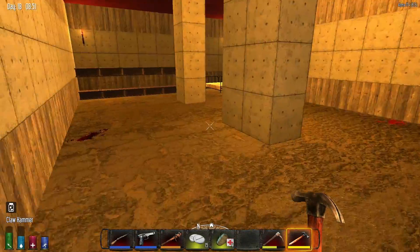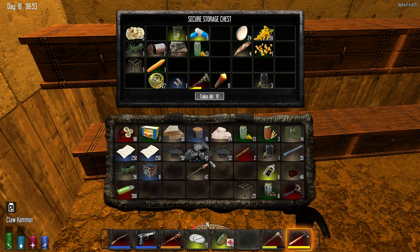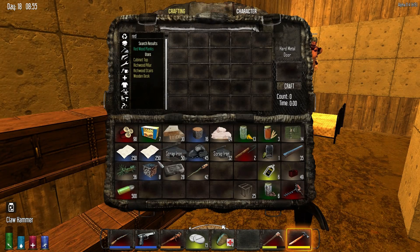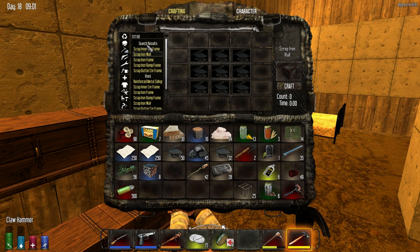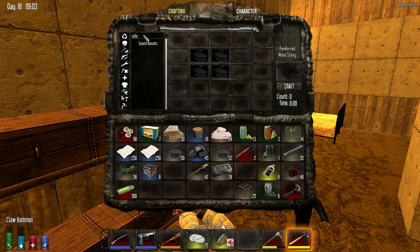This is supposed to combat against gore blocks. Let me find the iron — I don't have it on me. Oh, it's not made with that. What is it called? It's called scrap iron wall. Iron wall's too hard. It's reinforced metal siding. So let's look for siding — reinforced metal siding. And what this stuff does is it keeps gore blocks from spawning.